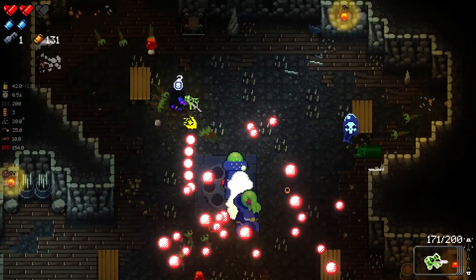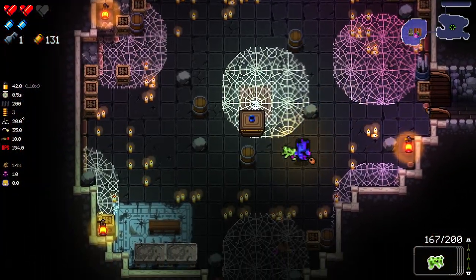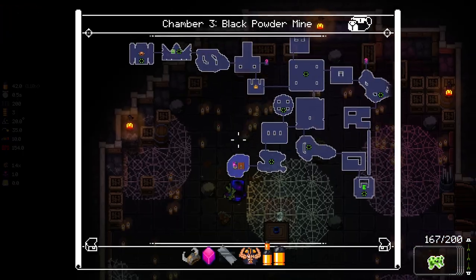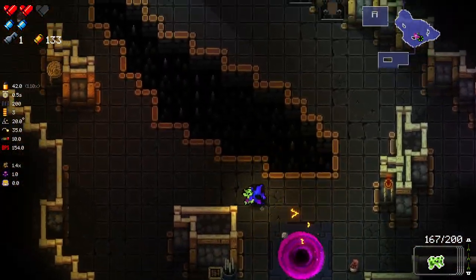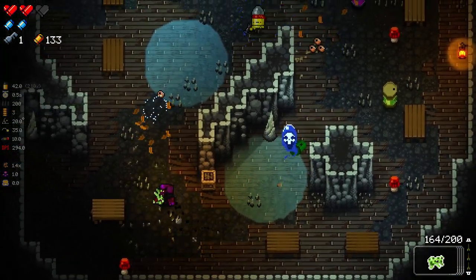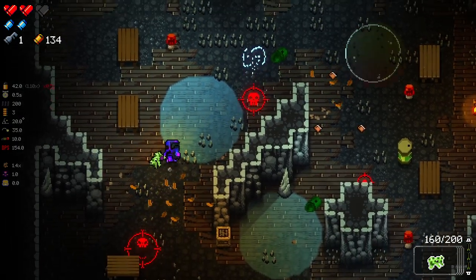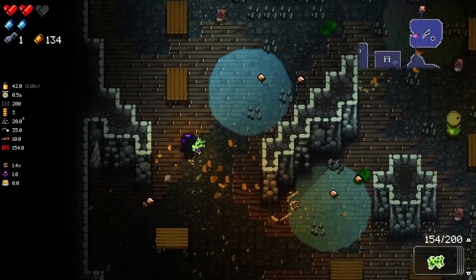Look at that damage that Frog puts out. I realize we get double damage when we enter a room, but it's still pretty insane. We got this room. I need to do more with that room — I know there's a hidden boss that I still haven't fought yet over that way. I did it once and then never again. I need to go back to it. There's definitely more for me to see.